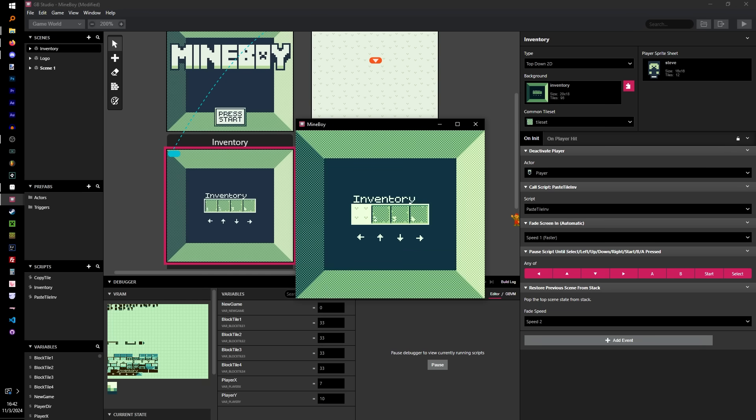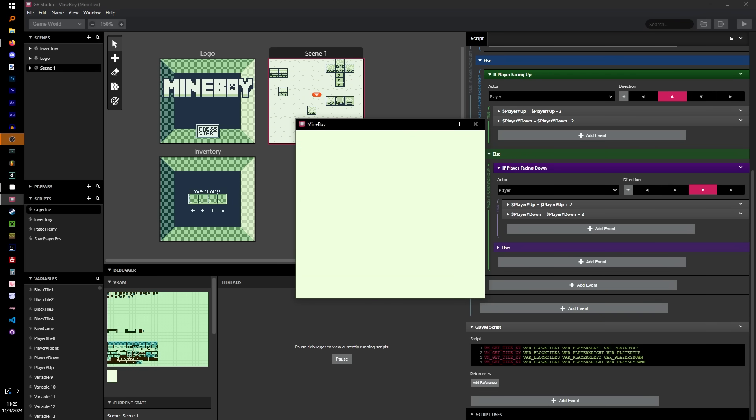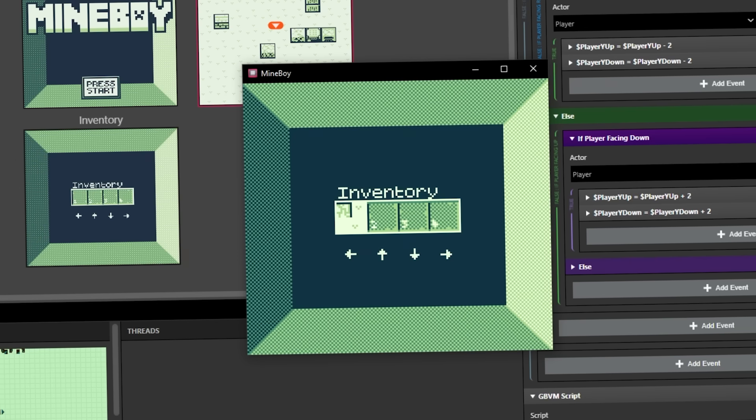Now I can edit each slot individually. I also changed it so that it reads the block in front of Steve instead of the block he's standing on. Or at least it tries to. I'm working on it. We'll figure it out.